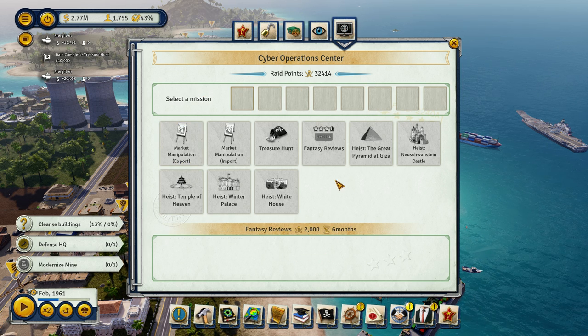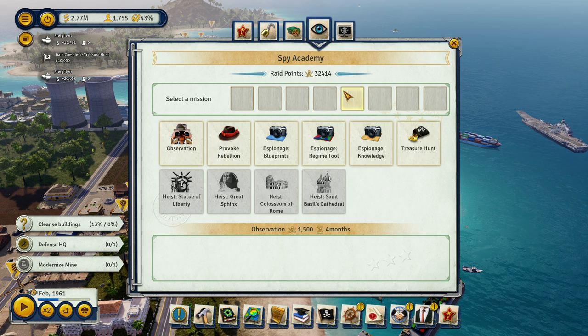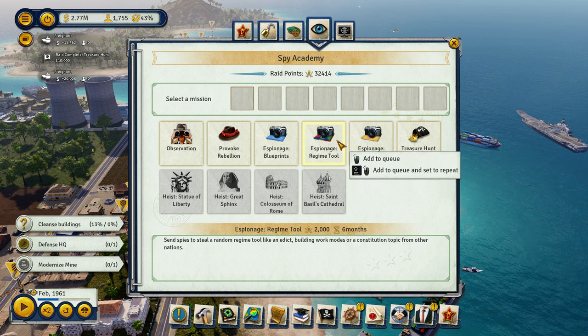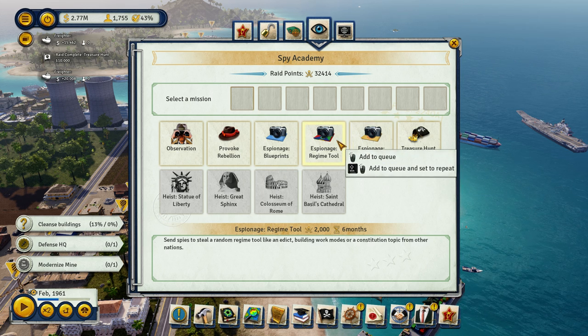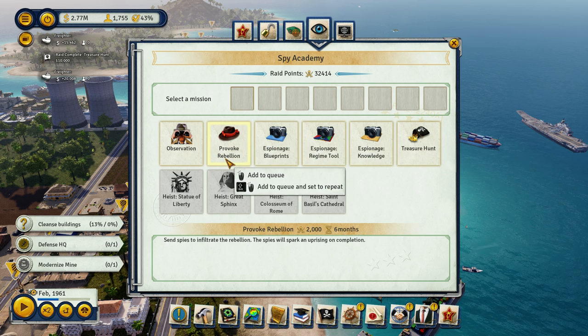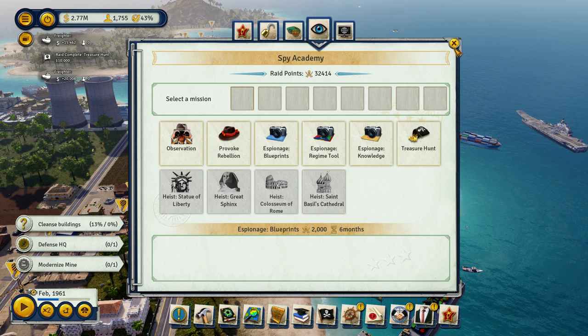Is there anything to actually research in this last age? I guess we should go for these — market manipulation, import, export, fantasy reviews. So we need the spy thing — send spies to steal knowledge points. Blueprints.